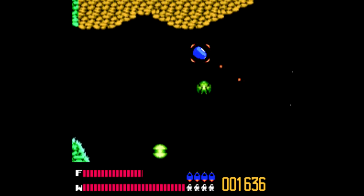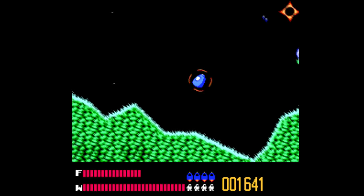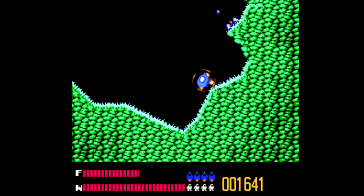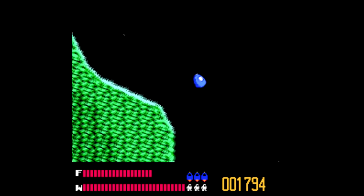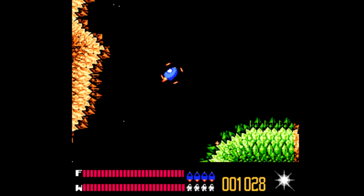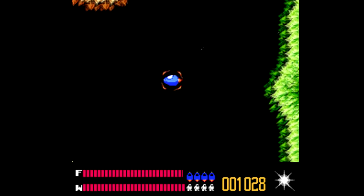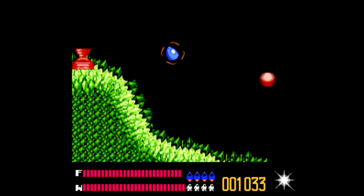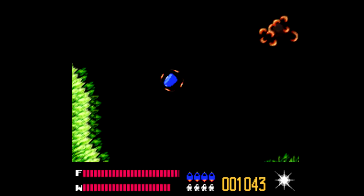Solar Jetman is actually the third game in a series which originated with Jetpack, which was made way back in 1983 for the ZX Spectrum, followed by Lunar Jetman later that year. Seven years later, we got Solar Jetman, which took the general idea of the original games and expanded it to much larger worlds, moving from Defender-style gameplay to Asteroid-style controls, where you explore 12 different planets, recovering parts of the powerful Golden Warp Ship, which was stolen and taken apart by alien pirates.